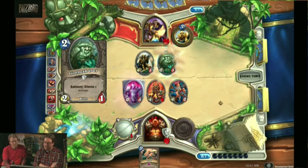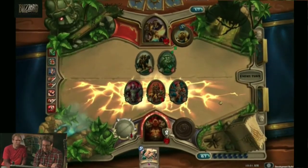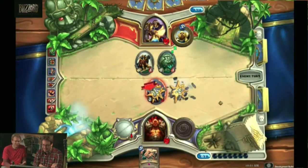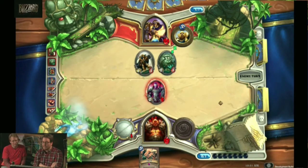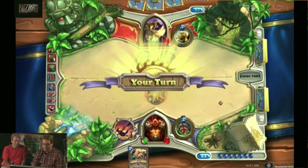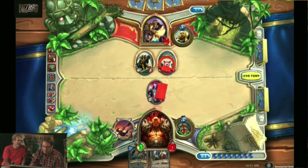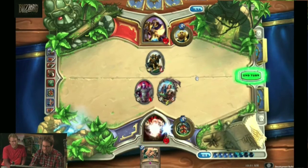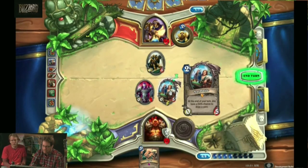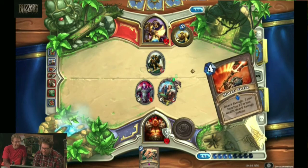I'm going to be able to silence my Shield Bearer — oh, that was very strong. Two damage to all of our guys. Both of our guys had two health, except for the Shield Bearer, which has no defenses now. He's basically useless — he's fodder for my Brawl. Nat Pagle is always a fun card. He could help a lot now because I'm running low and I need to get some more cards. He has a 50% chance to draw a card at the end of my turn. Come on Nat, catch me a fish. And fish!